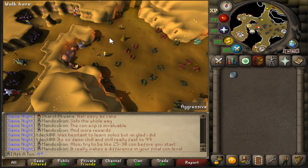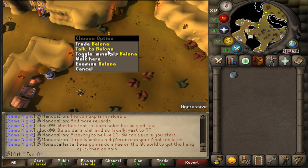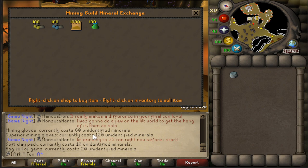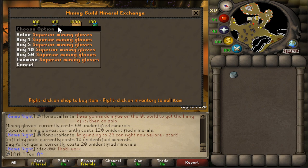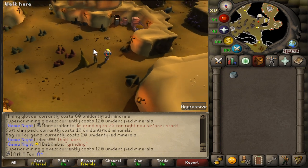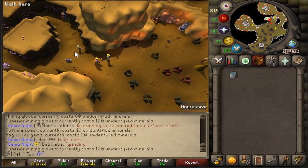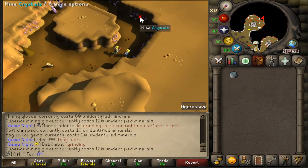If you have the Falador diary done, you can talk to Bellona over here, who is a key figure in the Mining Guild. She'll allow you to walk on in and continue to mine. She also has a shop where items are purchased with unidentified minerals — so there's the mining gloves, the superior mining gloves, a soft clay pack, and a bag full of gems. They cost unidentified minerals, which are something you get from mining within the Mining Guild, so you'll get those over time. Then just make your way over to whichever side you desire and we can talk about the mining process.